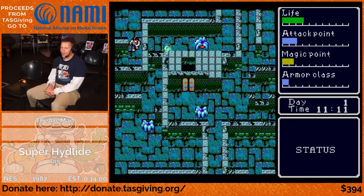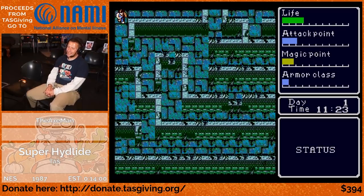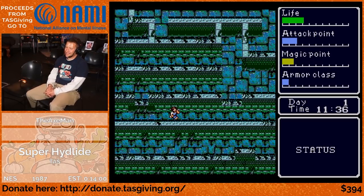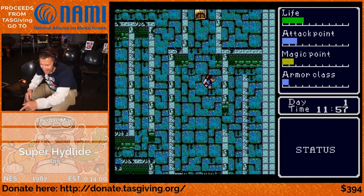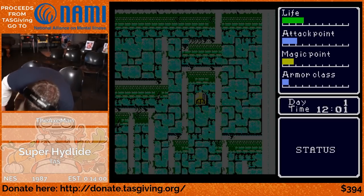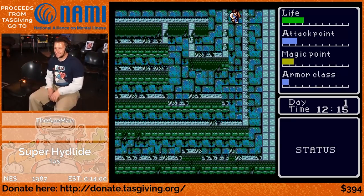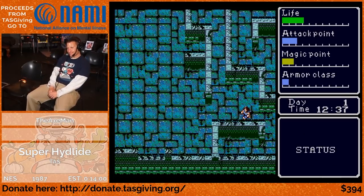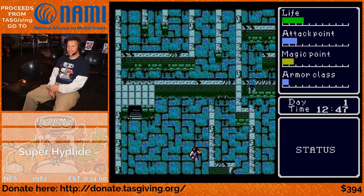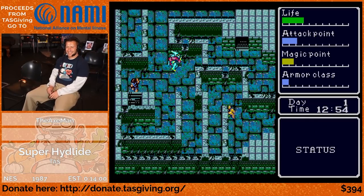Being a good hero, he is hitting even the so-called good enemies, which means he is going to have a morality of zero. He is collecting the talisman because it is not too far out of the way, and it is worth a lot of money and basically solves any potential money problems you could have during the run.